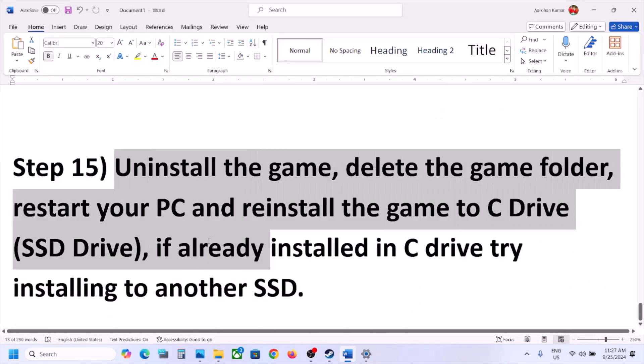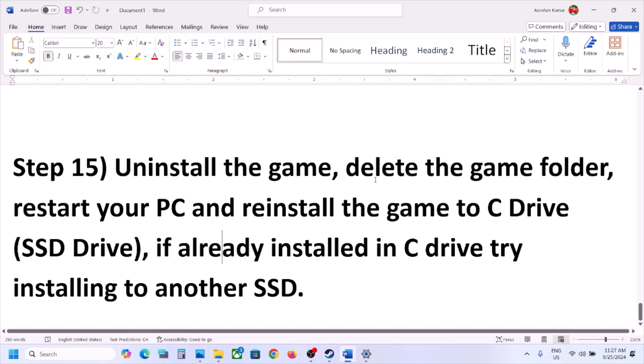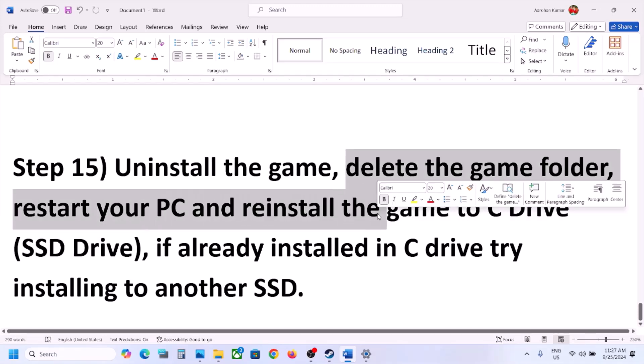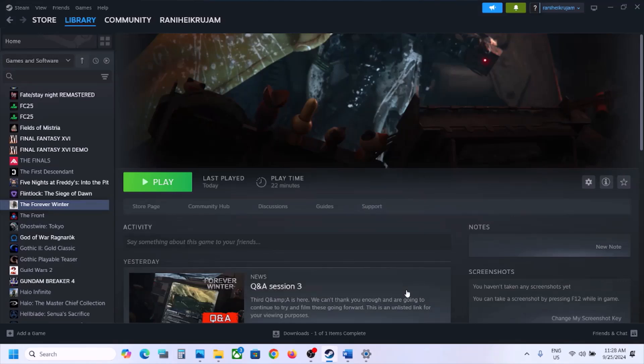The final step is to uninstall and reinstall the game to a different drive. Right-click the game, select Manage, click Uninstall. After uninstalling, go to the game installation folder and delete the game folder. Restart the computer, then install the game to the C drive. If the game was on the D or E drive or an external drive, try installing it to the C drive and check. If already on C, try installing to another SSD. One of these steps should help you get the game running. Thank you so much for watching — please like and subscribe.